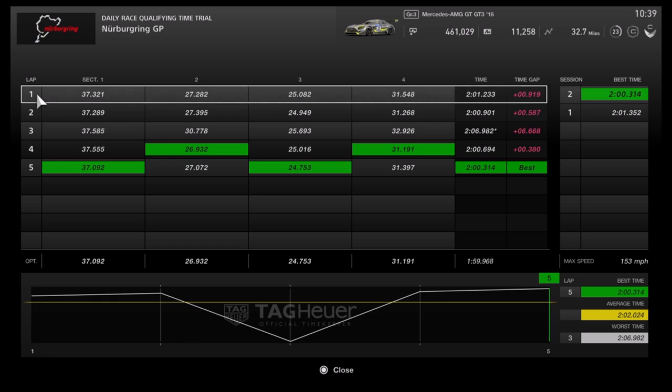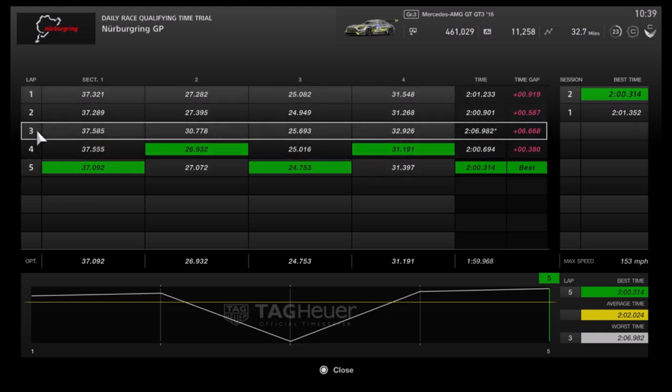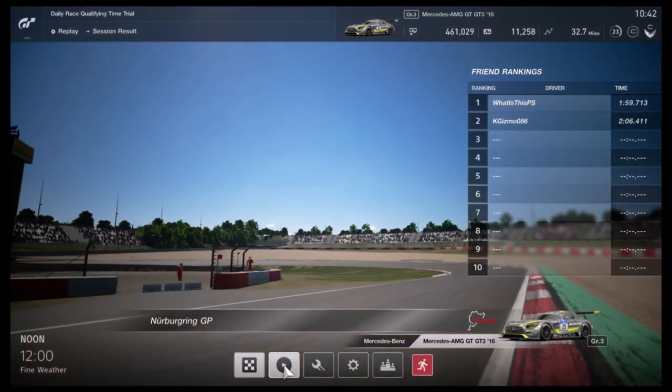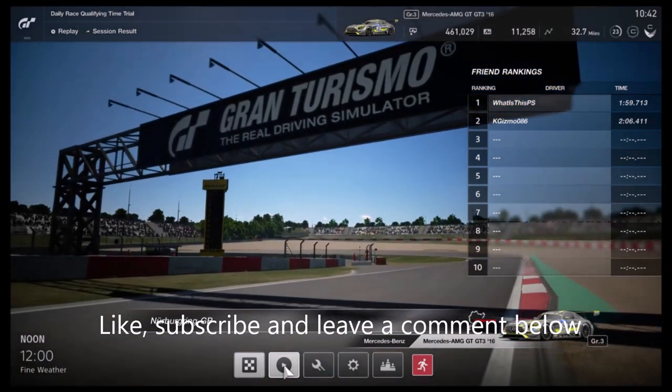Here you can see my lap times after the quick tune. The car is more stable now — all the lap times are quite close, except for one where I cut the corner and got a 5-second penalty. Without that, it would be very close as well. Overall, the car is easier to drive and quicker too. I got 1 second off my best time. That's all for this video — if you find it useful, like, subscribe, and leave a comment below. See you next time.